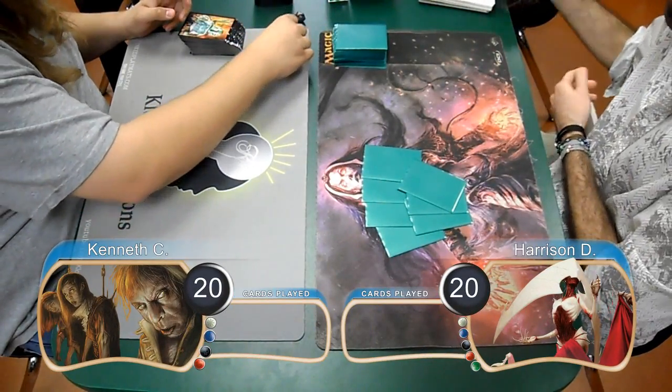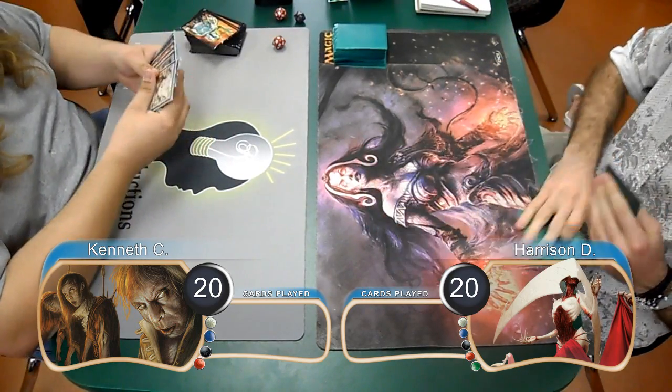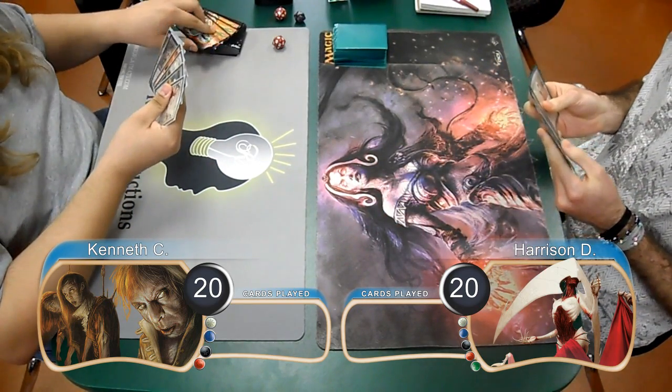I'm from CLOTS Productions, and welcome back to another Magic the Gathering gameplay. For this match, we have Kenneth playing 4-color Heartless, and he's going up against Harrison with Frights.